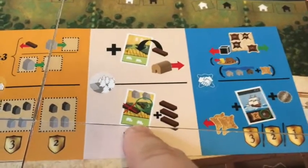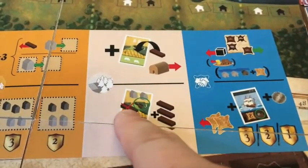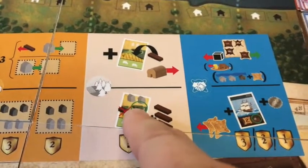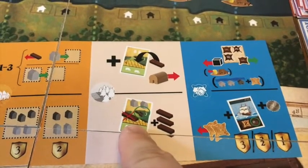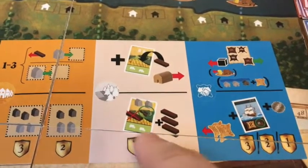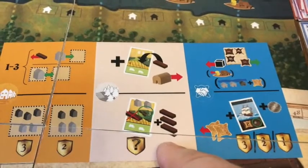Then you get a one-time bonus of all the wood that you cleared. You've cleared the land, get income in corn, and have some pasture for grazing up to two livestock on there.